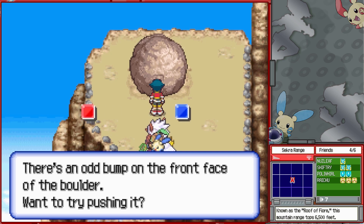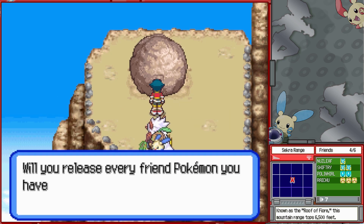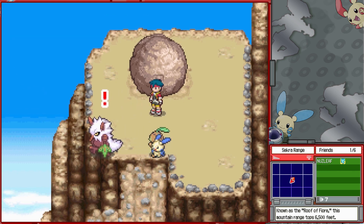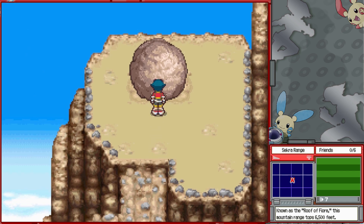There's an odd bump on the front face of the boulder — we push it. Friend Pokemon have to be taken out since we're entering a new environment. It's a bit odd that sometimes when Pokemon leave your party they leave all at once, but every now and then — like here or the Challenge of Destruction — they leave one at a time and it feels kind of weird and slow.